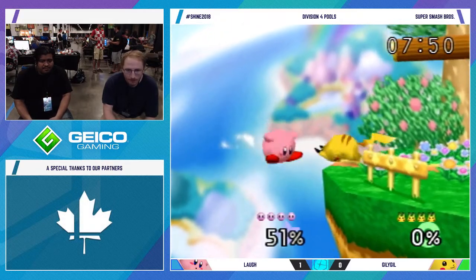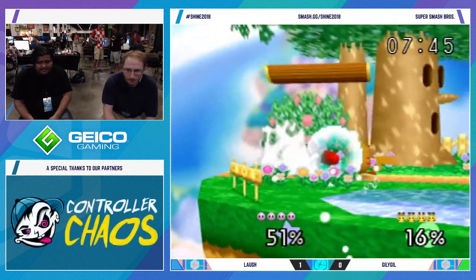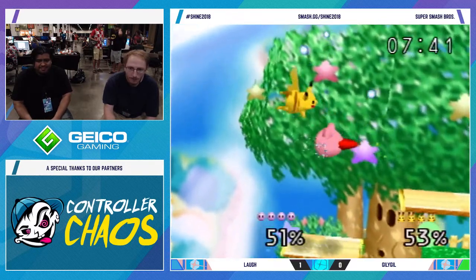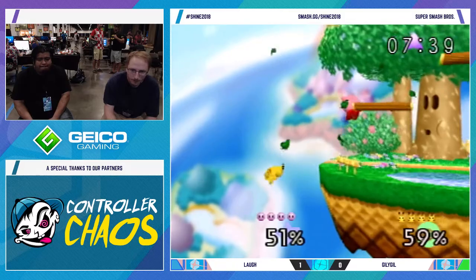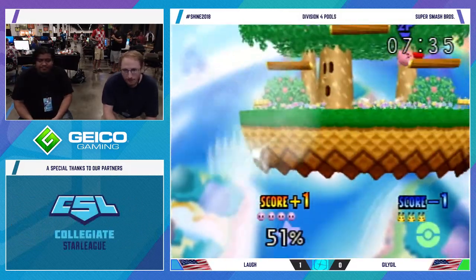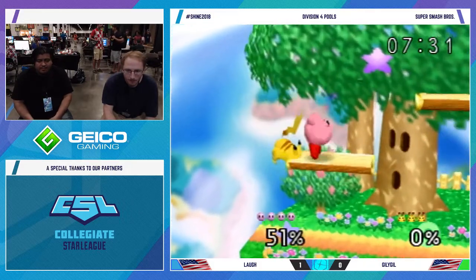Got some jabs. The jab actually interrupted a forward air, which was fantastic. But a shield break — let's see what Laf wants to do out of that. Up tilt, up tilt, jump, reverse back air — sit down. I love to see that.